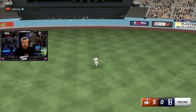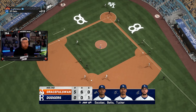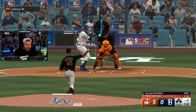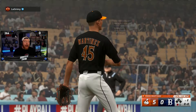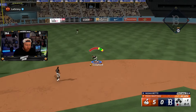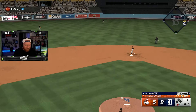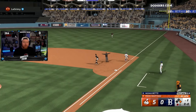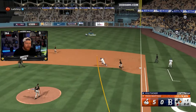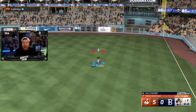5-0 after two going into the bottom of the second. We're feeling pretty good at the plate. How many times can I dot him up on the inside part of the plate? Another one. Ground ball — Cutter Crawford with a chance, and it's not gonna be picked. I gotta get my throws back. I left that over the middle of the plate — that just can't happen. Rusty.